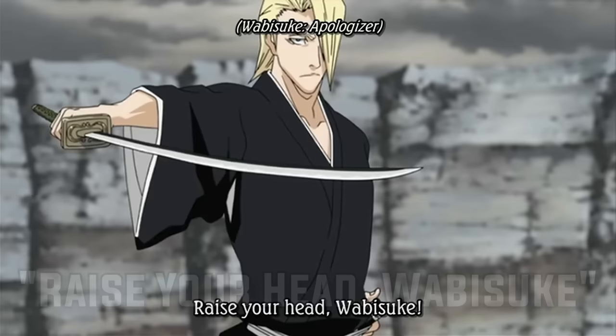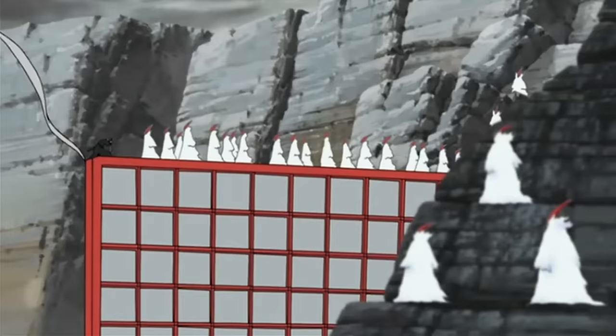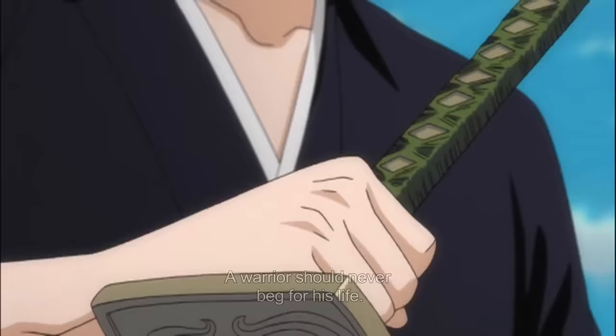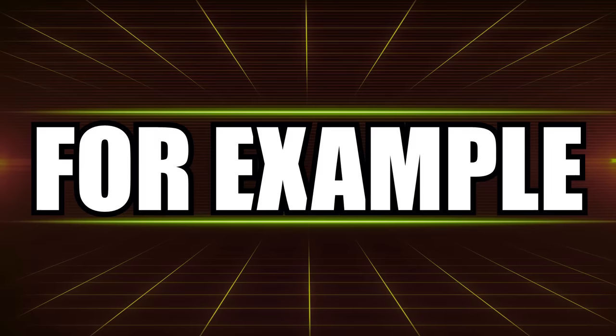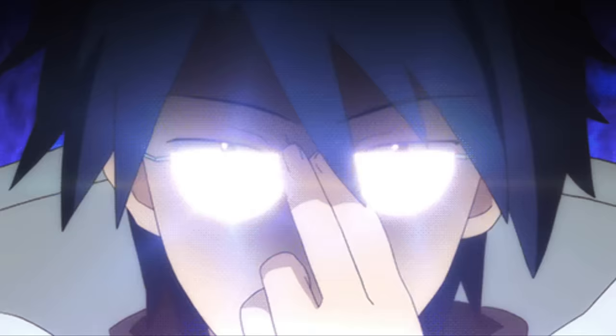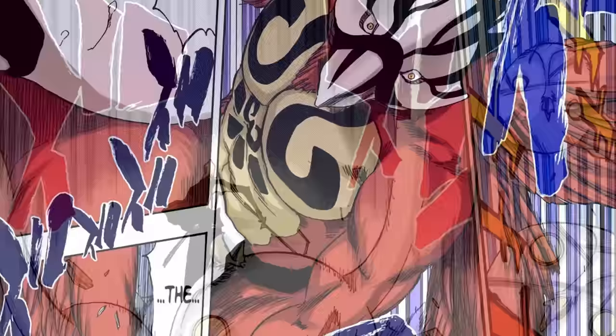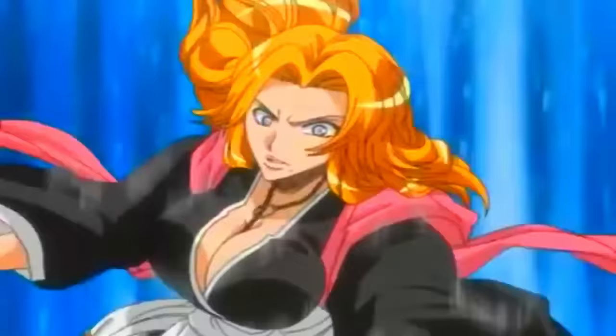Wabisuke is owned by Lieutenant of the Third Division Izuru Kira. With the release command 'Raise your head,' Wabisuke loses its curve and straightens out, forming the shape of a hook with a cutting edge on the inside. The sword's Shikai is meant to depict the role of an executioner. The Zanpakuto's main ability doubles the weight of anything it touches. After enough strikes, an enemy will become completely immobile, unable to even lift their bodies from the floor. The user can then slip the blade under an opponent's throat, decapitating them under the massive weight of their actions. In the most recent Hell Arc chapter, Kira is also shown to be able to double the weight of his own body parts in order to crush enemies under the weight of his limbs. Although purely melee based, its utility in close quarters combat can't be denied.